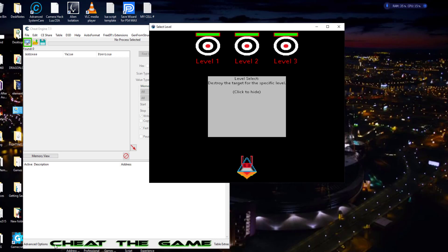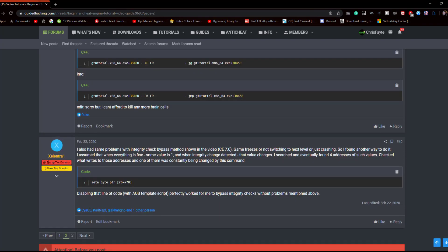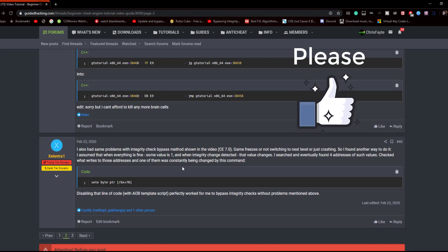Right off the bat I'm going to throw a huge shout out to the Guided Hacking website. On this thread right here — Xelentra1, I hope I pronounced it correctly — I came across his post, which I will put a link for in the description. Go read it. It gave me a good idea in regards to looking for an integrity check flag. There has to be a flag set once the integrity check has triggered, so if it doesn't slam you down right away then you can possibly find this flag, and that's what we did to find it here.